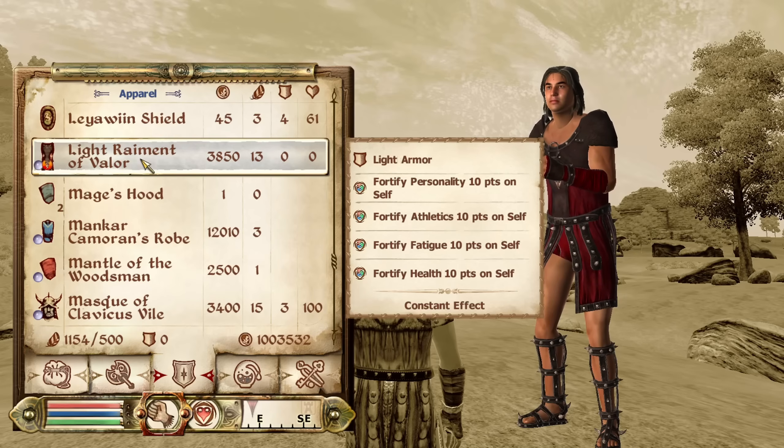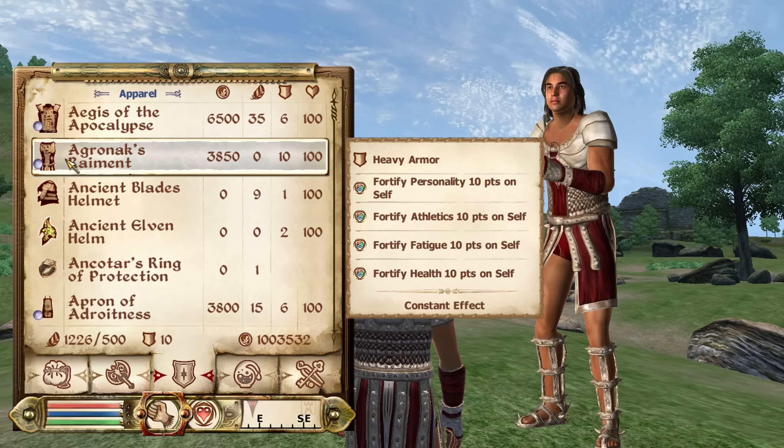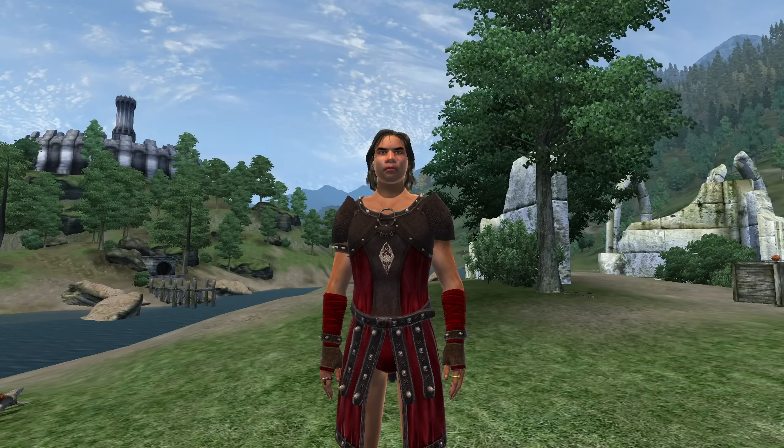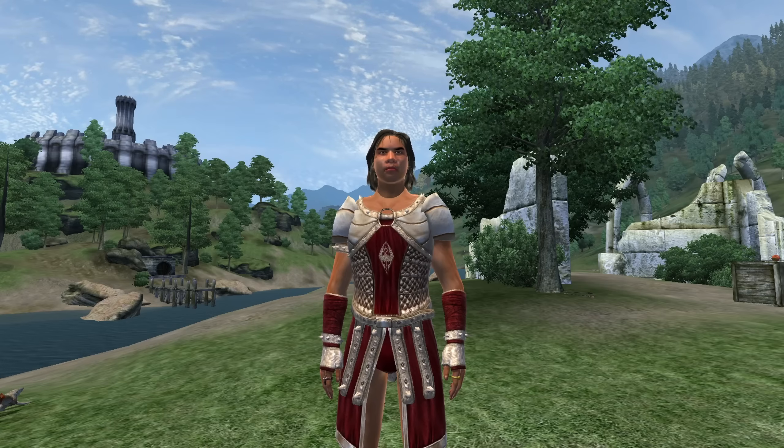Next, we have the Raiment of Valor. The Raiment of Valor can be acquired after defeating the Grand Champion in the arena. It comes in light and heavy armor options and has the enchantments of Fortify Personality, Athletics, Health, and Fatigue for 10 points. The light armor has an armor rating of 15 and the heavy armor has a rating of 20. Both have a value of 100 gold.